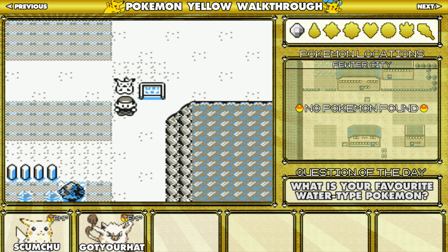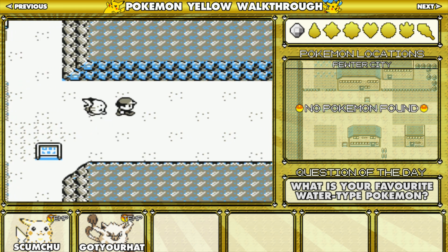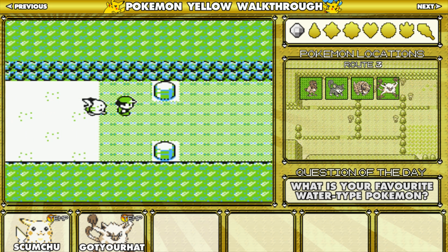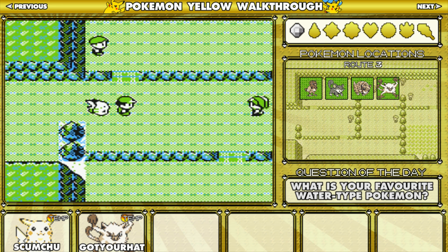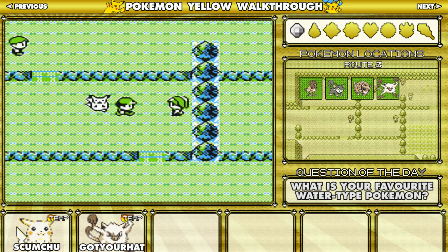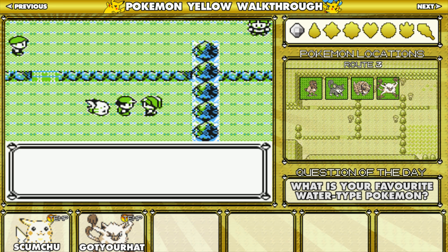What's up YouTube? Welcome back to my Pokemon Yellow Walkthrough. This is part four. Last episode we actually beat Brock and now we're going to move on to this little area and towards Mount Moon. There are a whole bunch of trainers in here and we want to get through all of them because our levels are average at the moment.